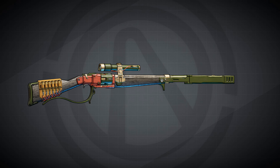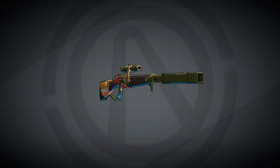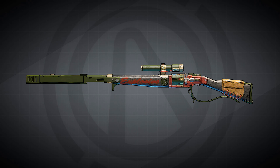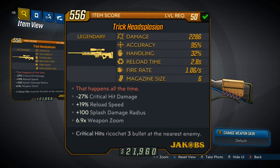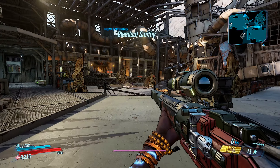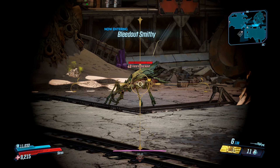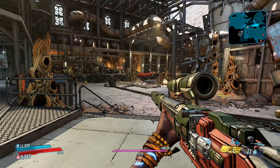The Headsplosion is a Jacob's Rifle, but it fires explosive projectiles, as it says on the side of the rifle. The flavor text says that happens all the time. It has a bonus splash damage radius, and in Jacob's fashion, Critical Hits ricochet three bullets at the nearest enemy. This is a nice lovechild between the Torgue lovers and the Jacob's lovers.